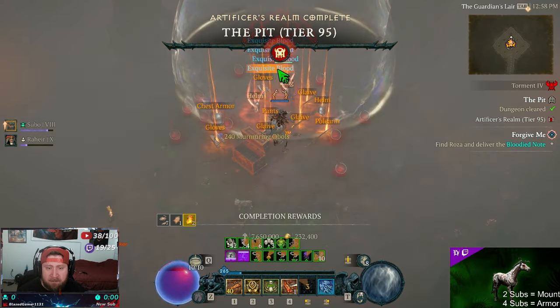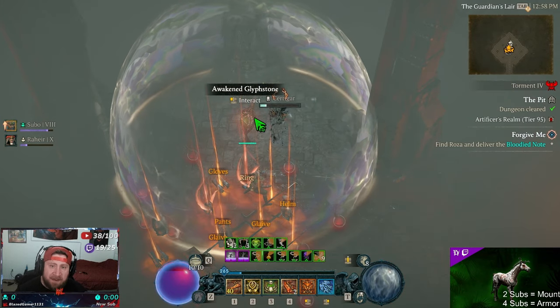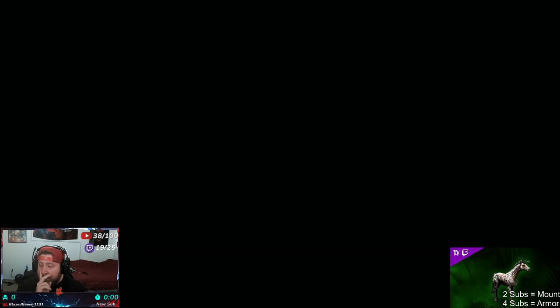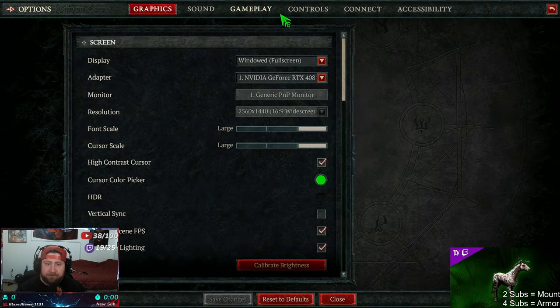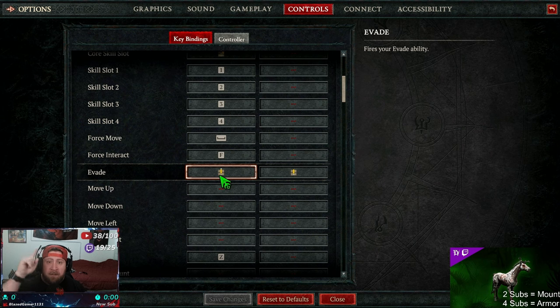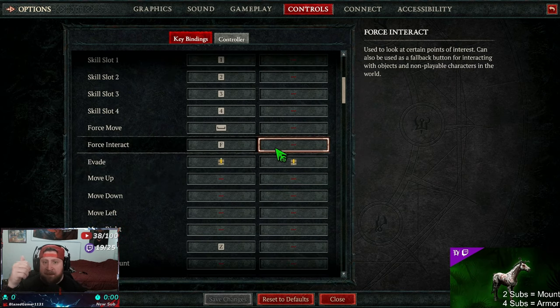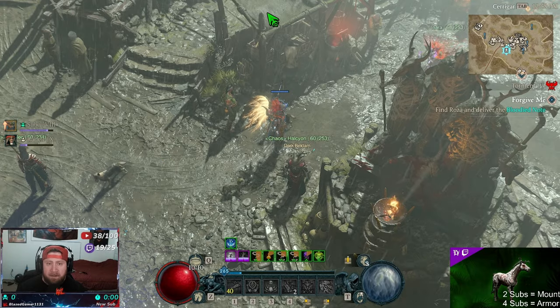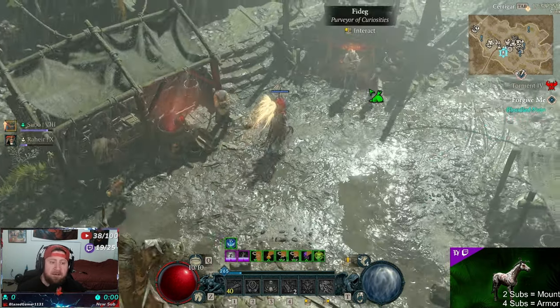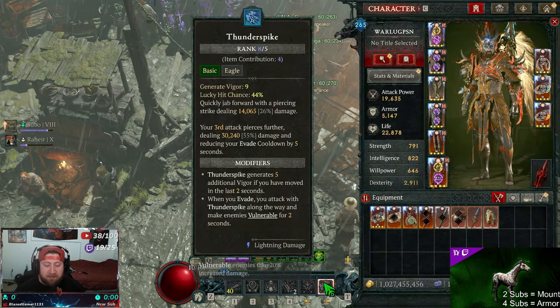One last tip before we end the video: the way I evade very easily is to go into Settings, Controls, scroll down to Evade, and bind it to mouse wheel up and mouse wheel down. Whenever I scroll up or down is how I evade, as opposed to pressing and spamming a button. It's very relaxing — I'm barely moving my mouse wheel and I just evade. It makes the evades way smoother and way more comfortable.